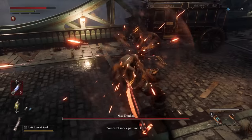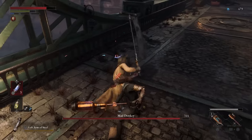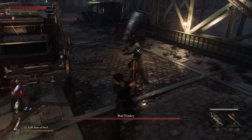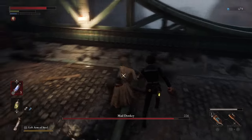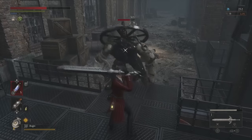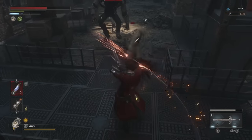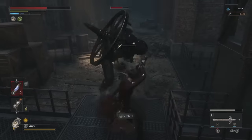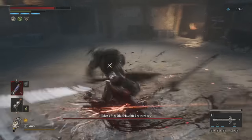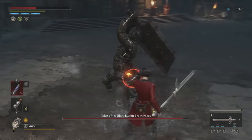When it comes to the combat in Lies of P, the roots of this system are pulled from the Souls franchise — relying on melee combat, a lock-on system, and a dodge and guard to avoid damage. But unlike the Souls games, the primary means of avoiding damage here is a perfect guard. This can be achieved by pressing the block button immediately before an attack hits you, and will negate all damage done to the player as well as build up a little bit of stagger on the enemy. What the game doesn't teach you is how to nail down the timing — the trick is to hold down the block button for about half a second. If you simply tap it, you will not achieve that perfect guard.